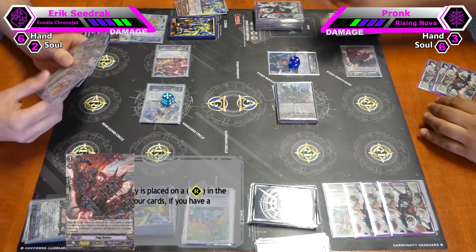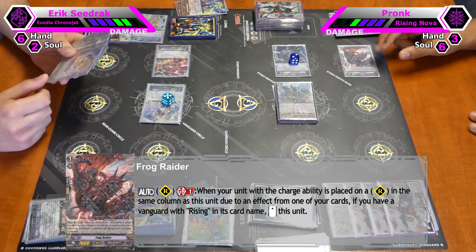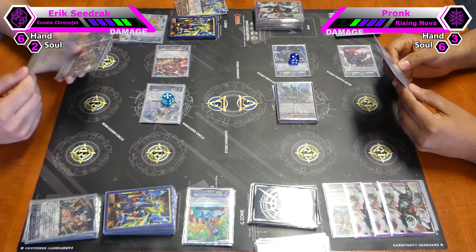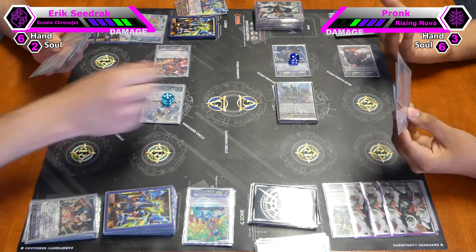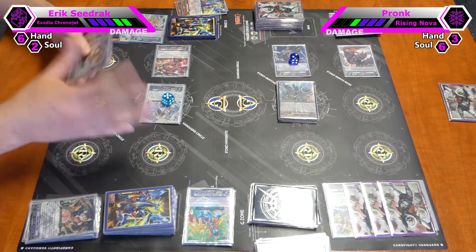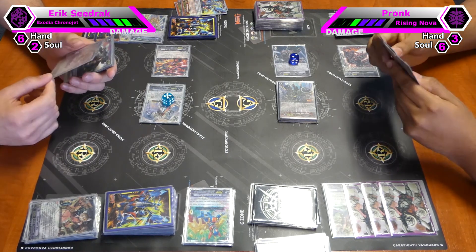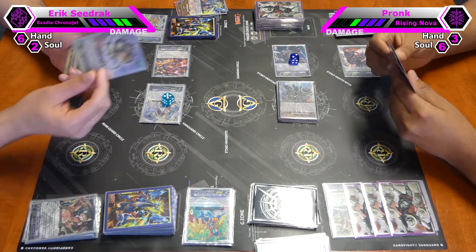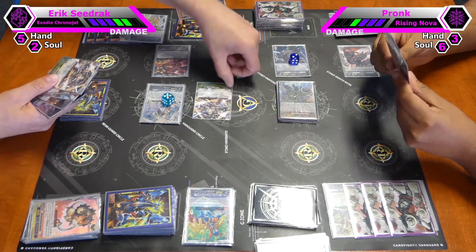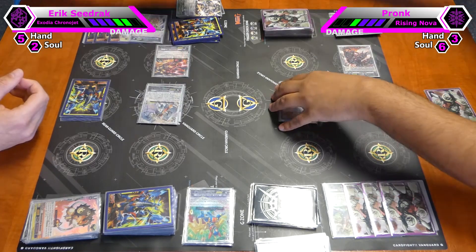I call Tiger Pack as charged, then Frag Raider — which has the skill: when a charged unit is placed in front of it, you may stand. And then I attack on the counter guard. You're not going to use the stride skill? The Rising Nova stride skill is on the attack of the vanguard. I thought the stride skill was always usable on any attack. You can G-guard this one and then G-guard. This one goes to the bottom of the deck. And with that I end my turn.